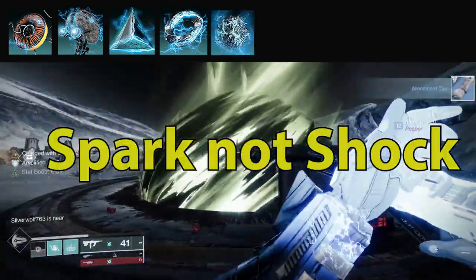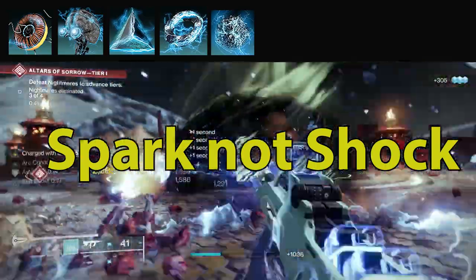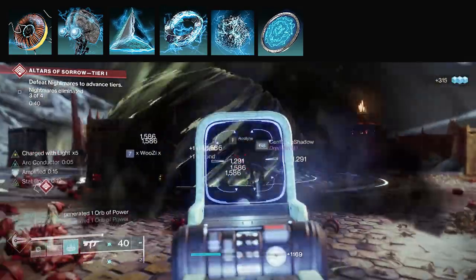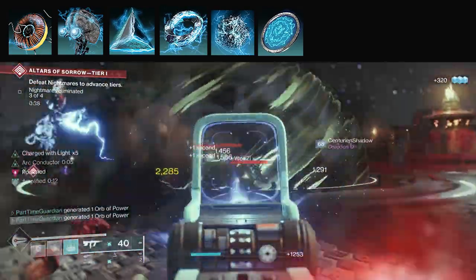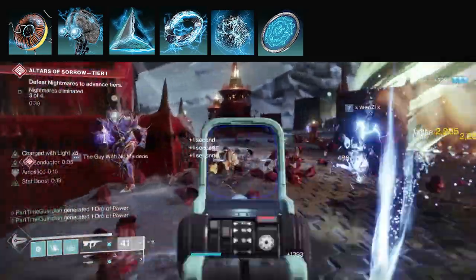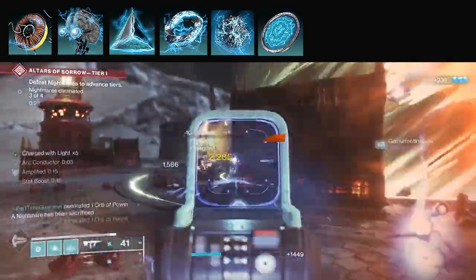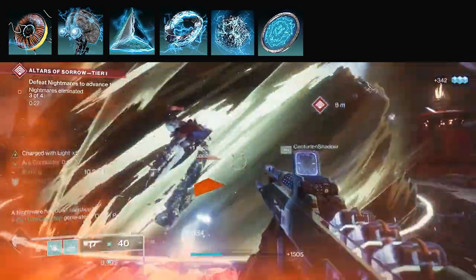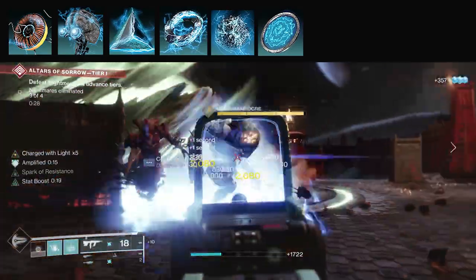I'm going to use Spark of Discharge — Arc weapon final blows can generate Ionic Traces. I'm going to be using a lot of Arc weapons, so that builds on the same fantasy. And then Spark of Magnitude: your grenades last longer. So your grenades are jolting targets, applying lightning to everything, blinding everything, while your Arc weapon develops more Ionic Traces, and you're being resistant. Everything dovetails into being the person on the fireteam that's clearing adds, controlling all the adds, and getting their super back to melt bosses.